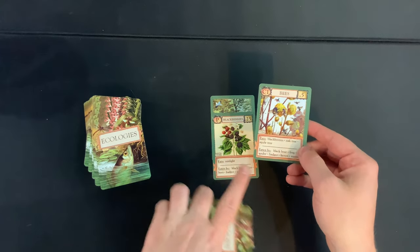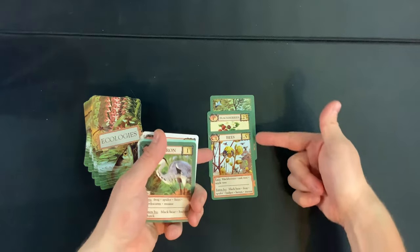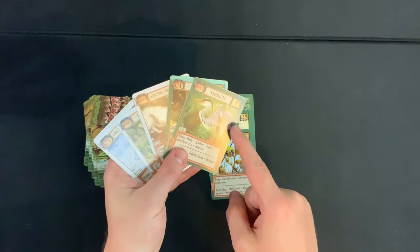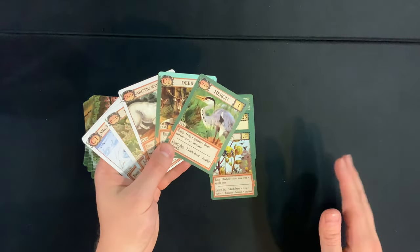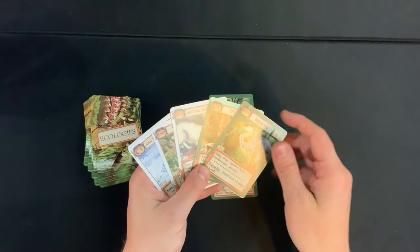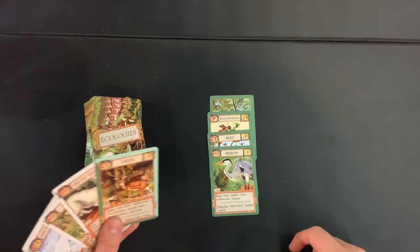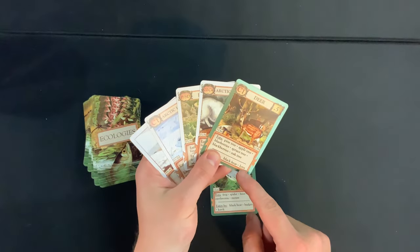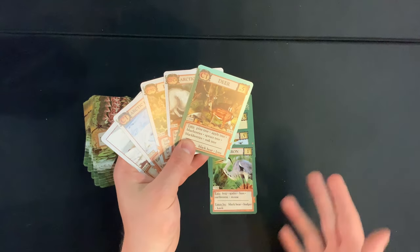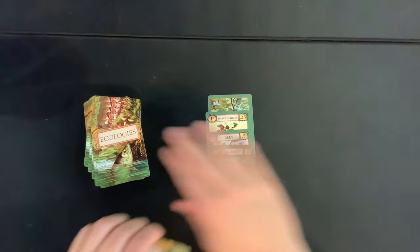We have our biome and blackberries, so now we go for C1 — something that feeds off the blackberries. Bees go right here. We're up to 0.75 points. The heron can slot in at C2, C3, or C4 — you don't have to rigidly assign levels, it can slide in and out. Eat those bees! And we also have a deer as another C1 that could eat the blackberries.